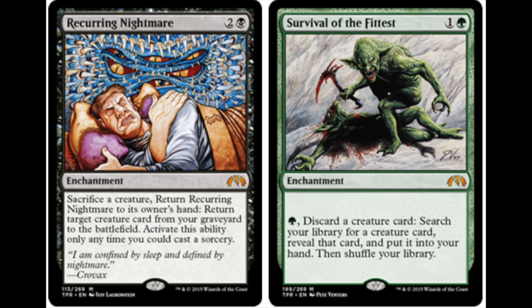Survival of the Fittest: 1 and a green, discard a creature card, search your library for a creature card, reveal it, and put it into your hand. Recurring Nightmare: sacrifice a creature, return Recurring Nightmare to its owner's hand, return target creature from your graveyard to the battlefield. So you're discarding creatures and then bringing them back, but you're also tutoring for them. Survival of the Fittest is quite possibly one of the strongest cards ever made for EDH — you're literally tutoring whenever you want for one green, and things you want in your graveyard go there as an added benefit.